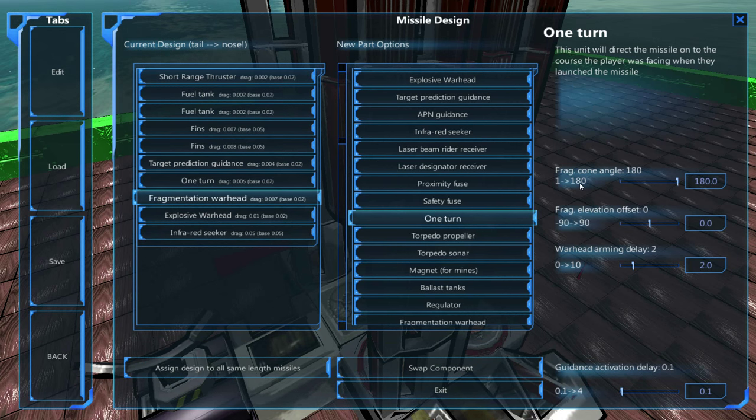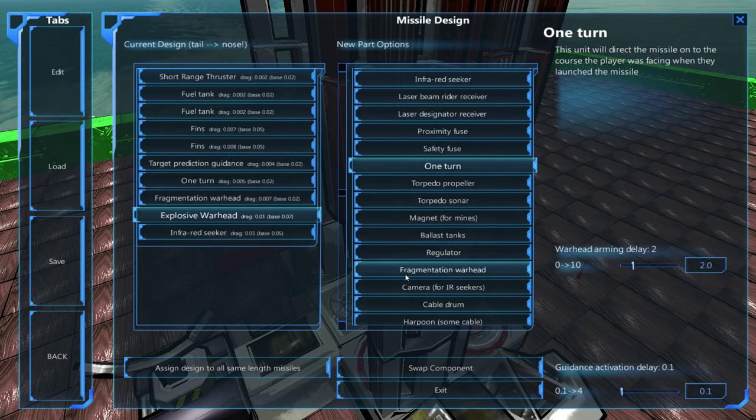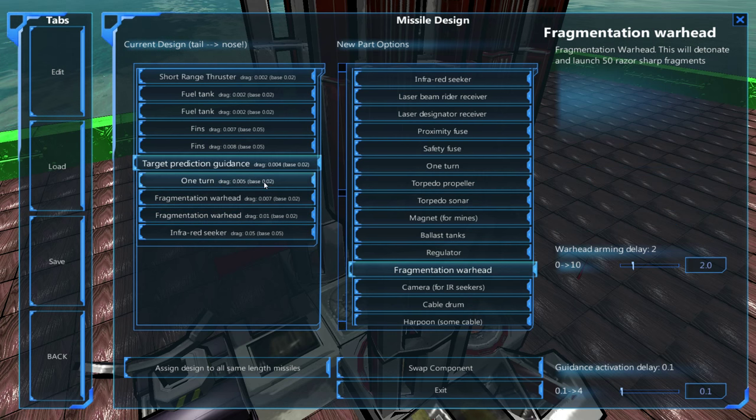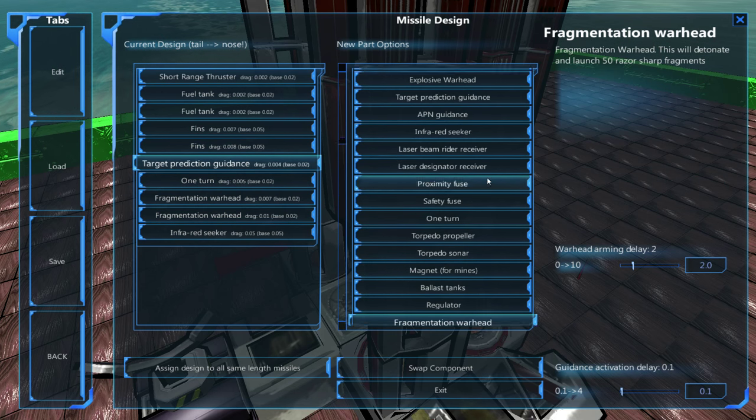The fragment warhead does what it says on the tin — a very small explosion followed by a load of little frag shots, which can be devastating. The default is a cone angle of 190 degrees, so it goes everywhere. You can lower this to whatever you want. At one degree it's like a sniper; at about 15 degrees it's more of a very short-range shotgun. These are actually fantastic and my favourite type of missiles. You could go with double fragment — explosives then fragments do just as well.